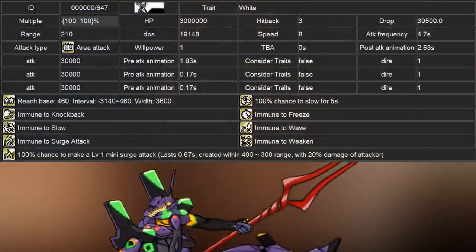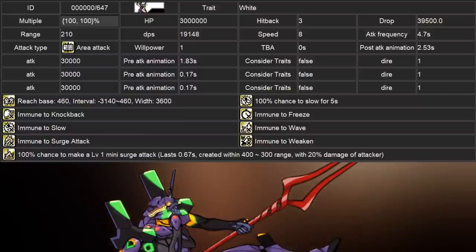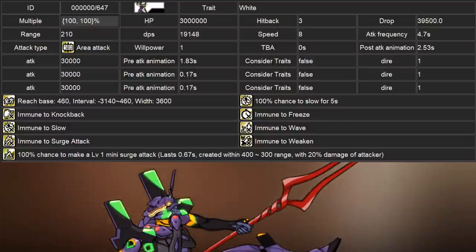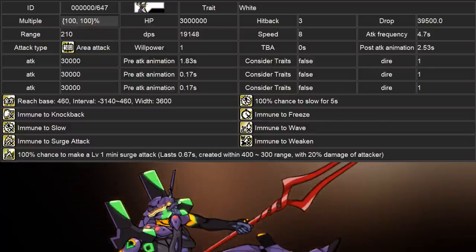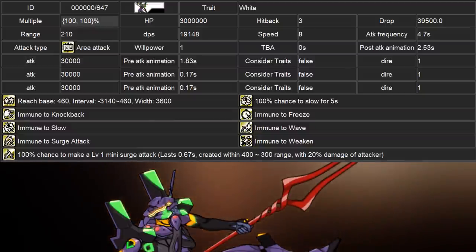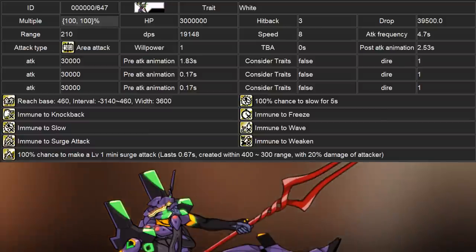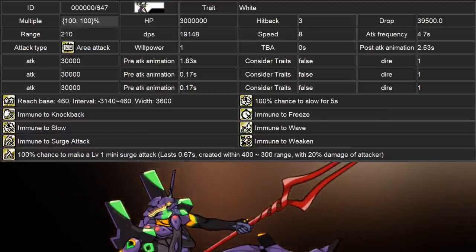Next to cover are the new enemies. First is AVA Unit 13, the only Evangelion collab enemy that is not an Ava Angel — they are a traitless enemy. They have 3 million health and deal 90,000 damage split across 3 multi-hits. They have a standing range of 210 but have an Omni Strike going from 460 to negative 3,140 range. They also have a 100% chance to slow units for 5 seconds and will spawn a Mini Surge ranging between 400 to 700 range. They are also Wave, Knockback, Freeze, Slow, Weaken, and Surge Immune.